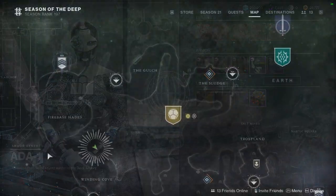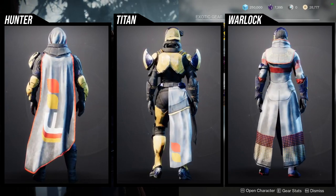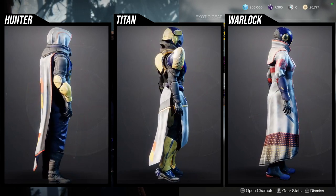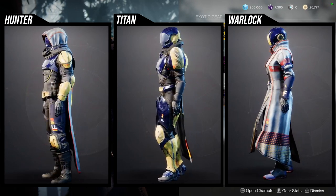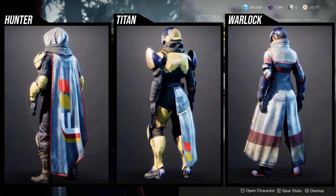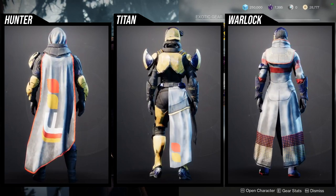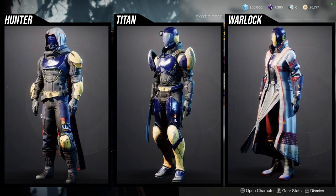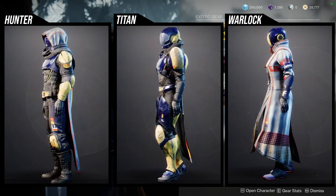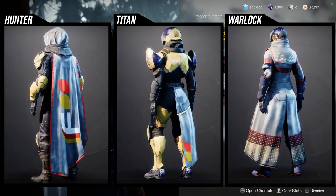Xur is in the Winding Cove in the EDZ and is currently selling Future War Cult armor. I would suggest the Nessus armor instead because it's basically the same armor without the Future War Cult insignia. Just be aware the colors are not different — the yellow wiring on the chest piece and the orange lining on the Hunter cloak don't change color for either set. That said, I think the armor is dope — definitely pick up the Nessus stuff. If you like Future War Cult lore, rep it, because factions aren't in the game anymore and I'd love to see people actually represent them.